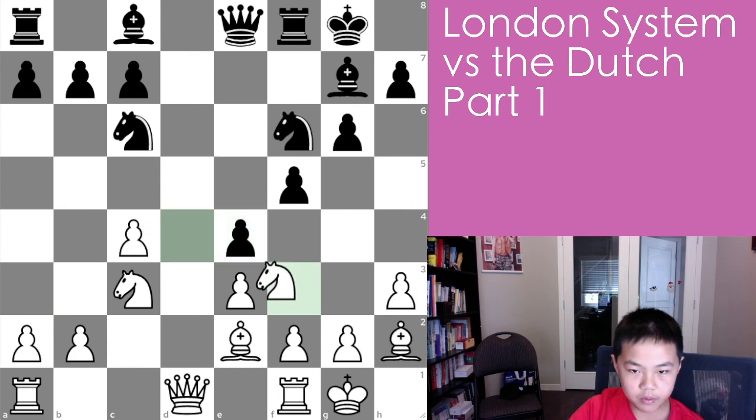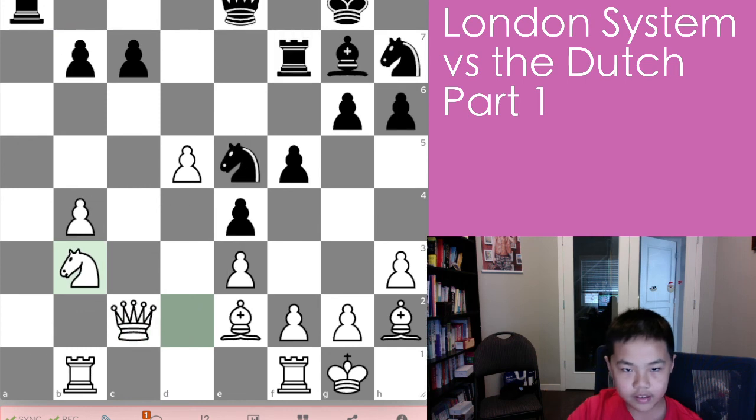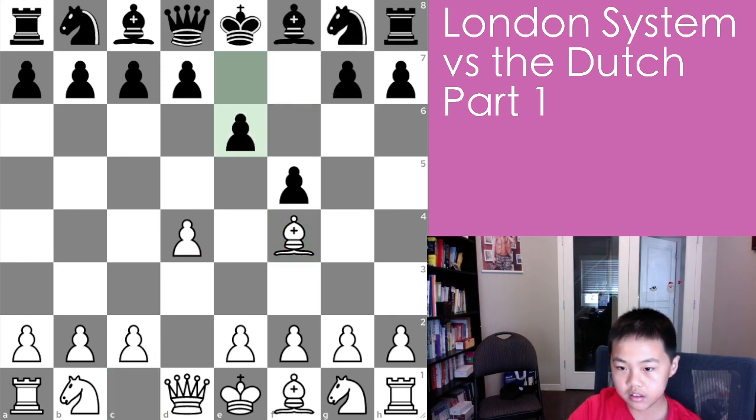Yeah, I think that's about it for the Dutch Defense in this variation with g6. There are also a lot more variations with knight f6 and e6, and some of them don't even fianchetto. So there are going to be a lot more parts to this. Thanks for watching, bye!